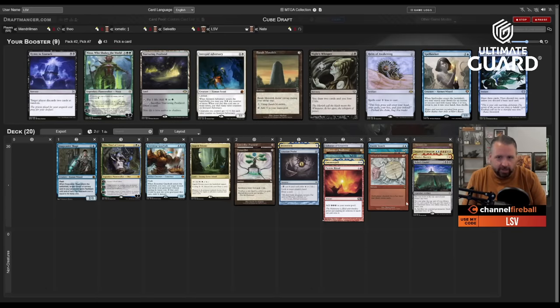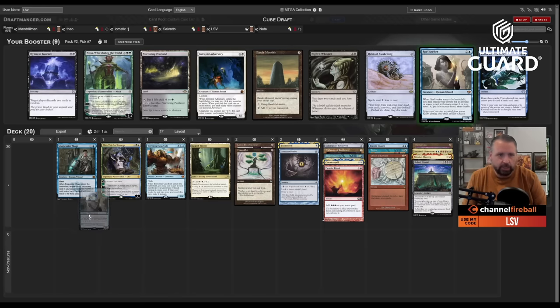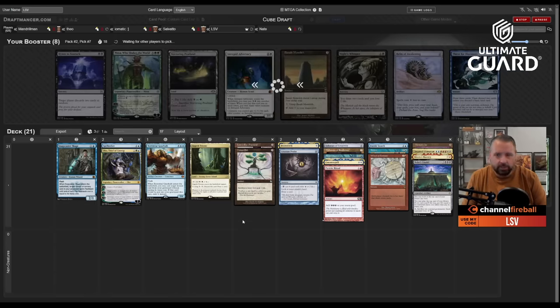Dream Halls didn't wheel — I'm glad I didn't take Atroxa. Now do I take Basalt Monolith, Helm of Awakening, or Spell Seeker? Spell Seeker getting Brain Freeze is pretty nice, and it can also grab cantrips. No one took the Hymn to Tourach either — not wheeling Dream Halls again, I knew it was a possibility, it is a bummer. If I take Spell Seeker I think I'll wheel Helm of Awakening, so let's take Spell Seeker.